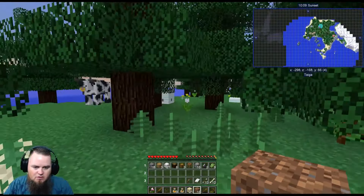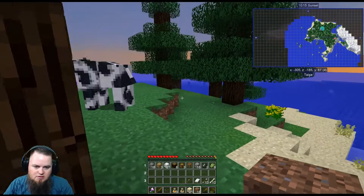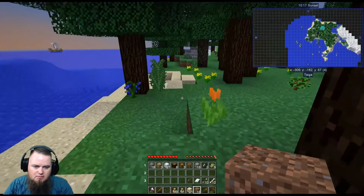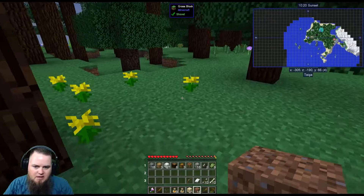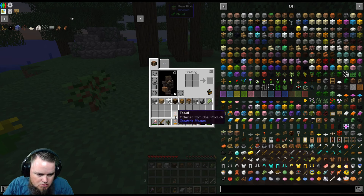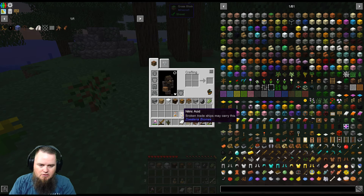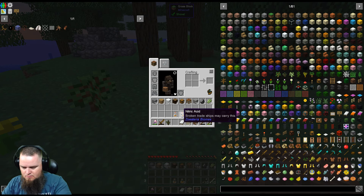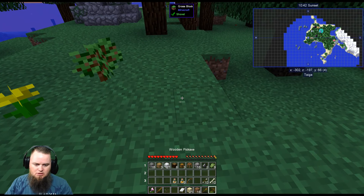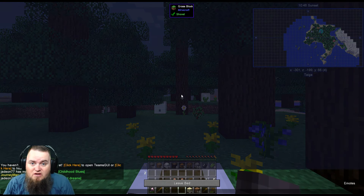It looks like we're on an island with tons of different animals. Look at this — hamsters, Holstein bulls! There's a mod installed called Animania and it really puts animals on steroids — pretty awesome. Toluol is obtained from coal productions; broken trade ships may carry trade or nitric acid. So those are considered trade ships — very cool. Let's drop our bed down, catch some Z's, and skip the zombies.